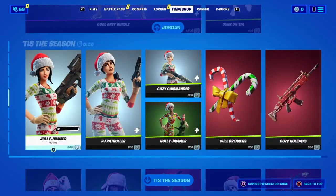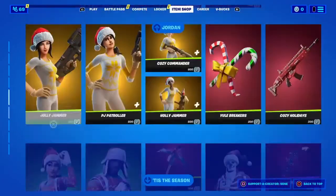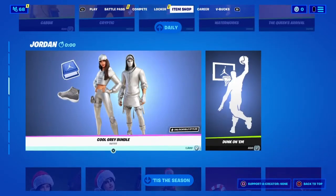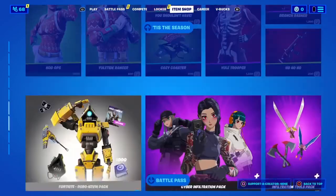The Cool Gray bundle is still here, the Don't Come email is still here, and the PJ Christmas skins are still here.